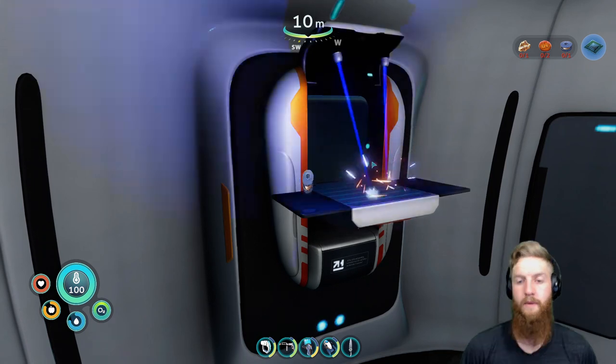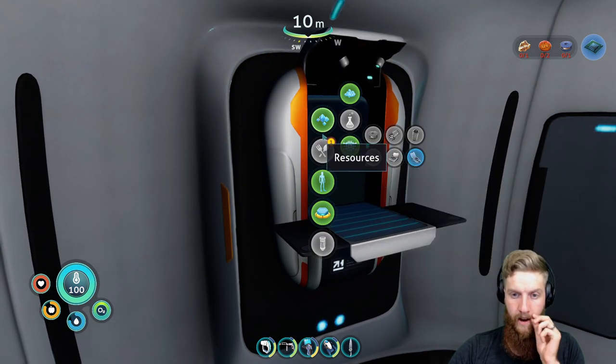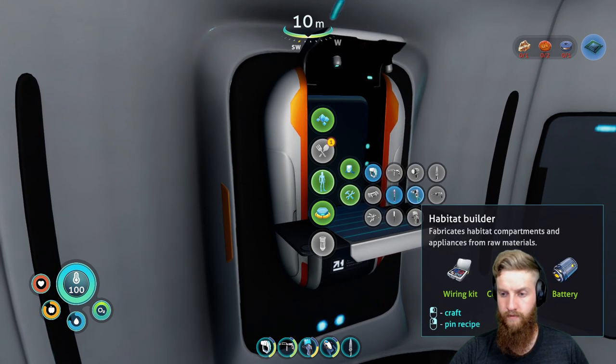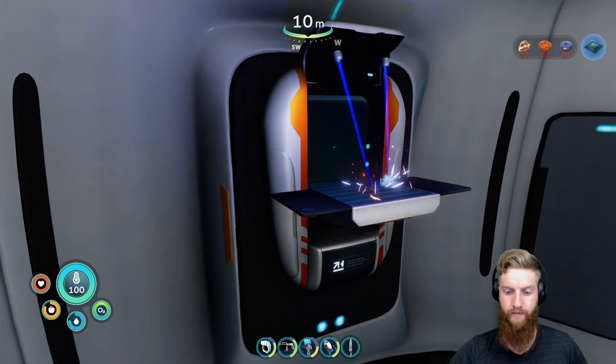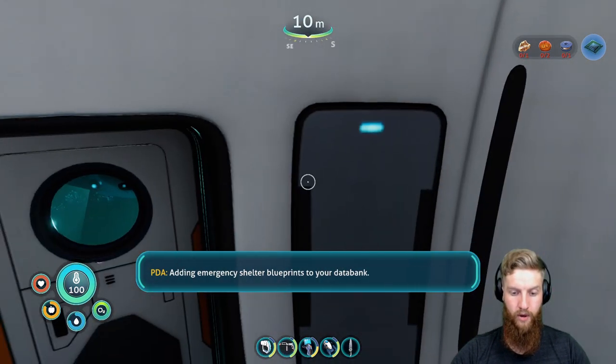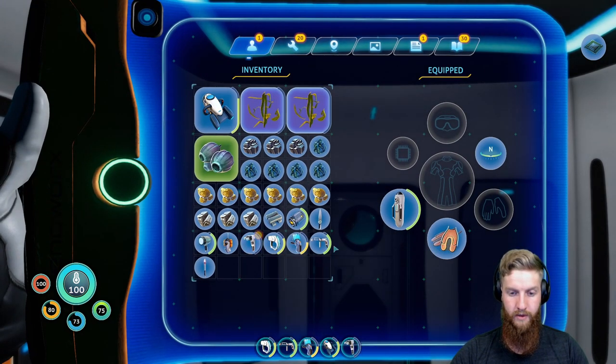Let's fabricate some stuff. Make a microchip. Beauty. And what else do we need? Was that it? Perfect. Really hoping we hadn't built one of these before. No, we didn't. Perfect. Awesome. I was like, if we had built one of these before I'm going to be so cheesed.